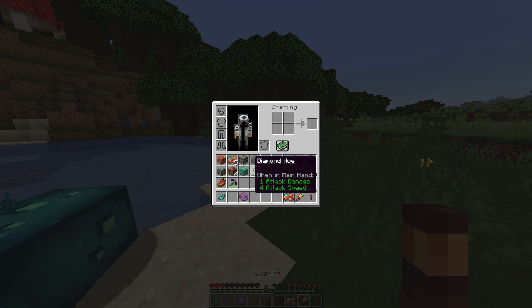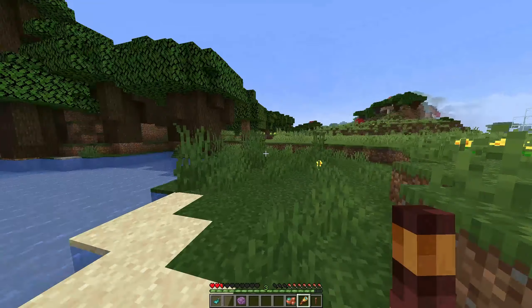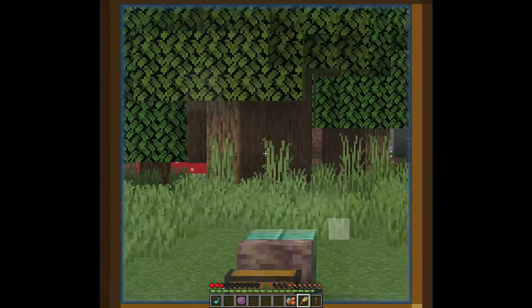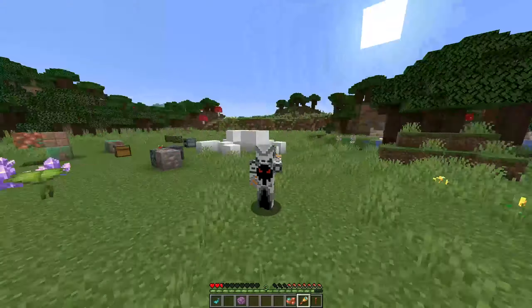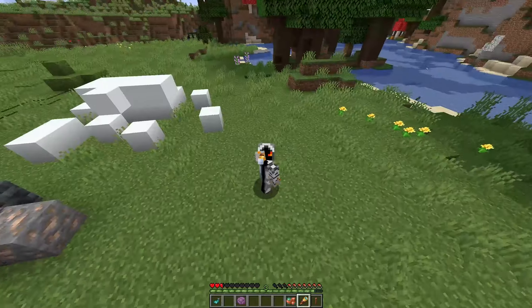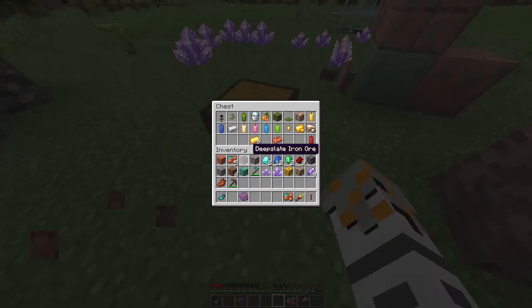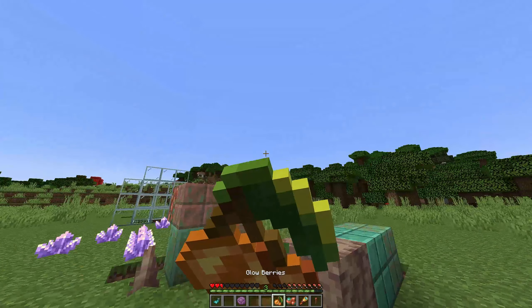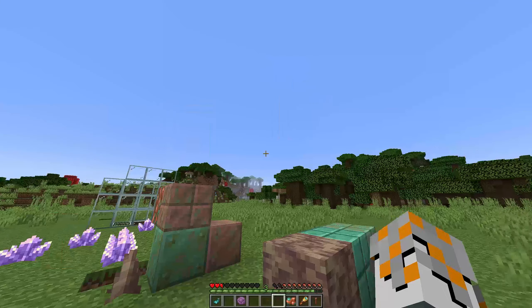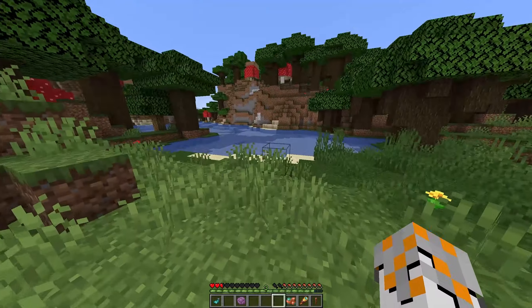We're pretty hungry now - where's the glow berry? I think I put it away. There's also this - it's pretty cool, you walk very slowly. Imagine speed running the game with only the spyglass. Let me eat this glow berry - it only restores one hunger point, which I suppose is like the other small berries.